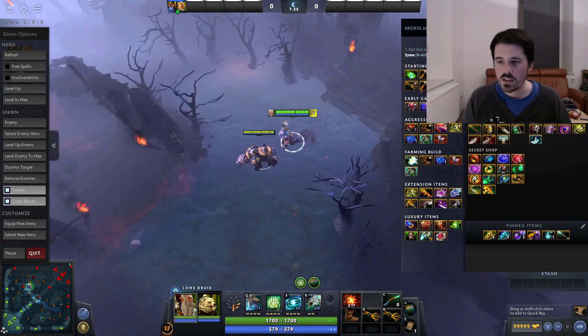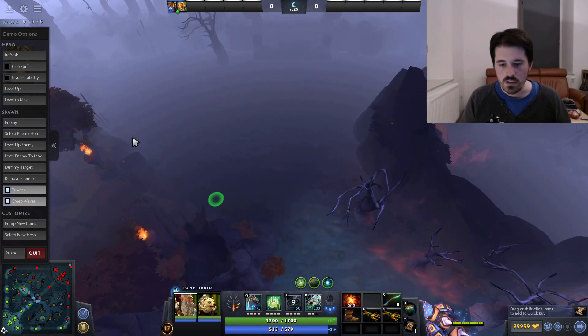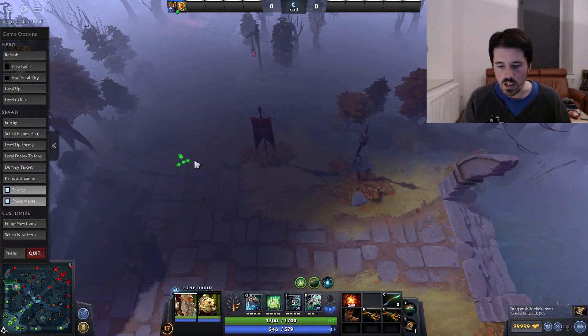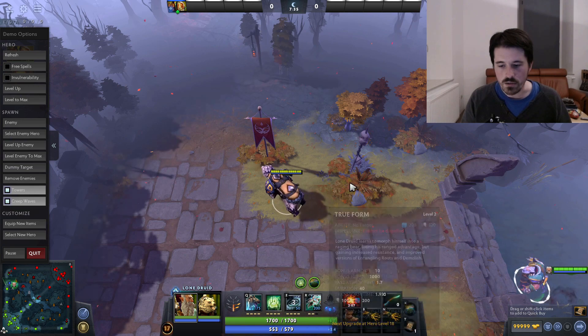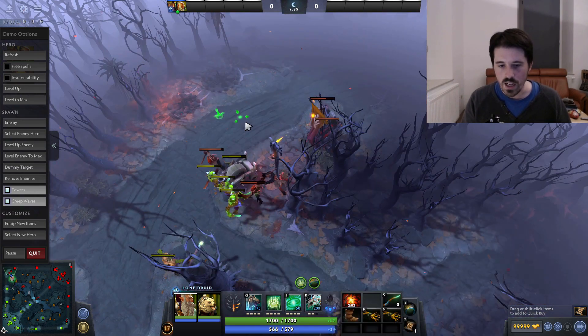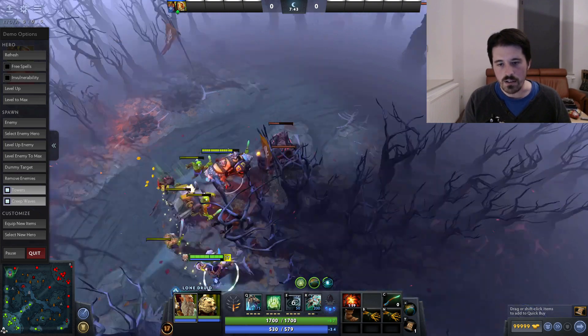Once you have your shard, you can sort of just spam it out — as long as you have enough mana, you can just keep casting this while moving on the map. It's like a super drum with only a 10-second cooldown, so just use it a lot once you have the shard.